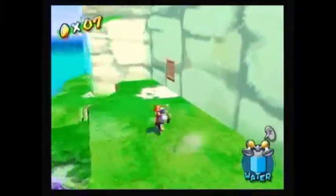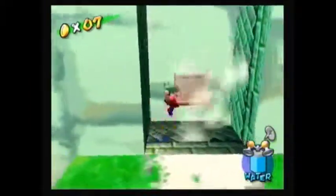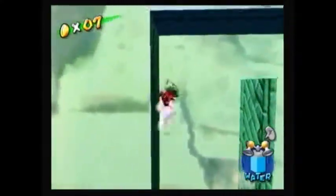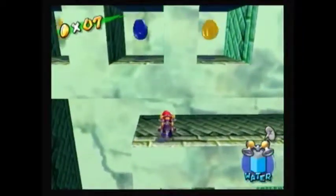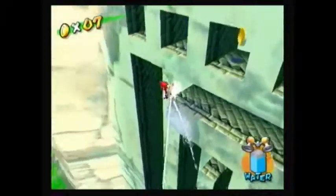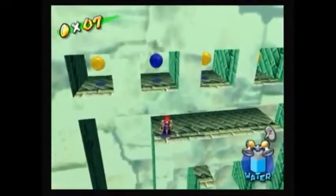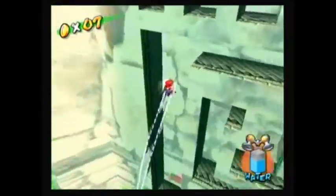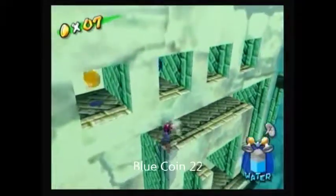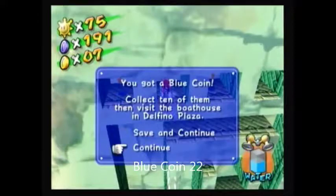We need to make it up there and keep going up the cliff. Here's another tile — let's spray that. We just gotta wall jump to the top. Right above us, you see there's a blue coin and a little secret opening. This one is pretty difficult to get to. You gotta jump, but you gotta also be careful not to fall off, as well as to be careful not to hit your head on the top of the ceiling. This will be blue coin number 22.